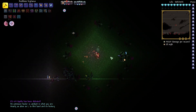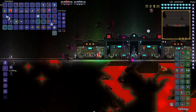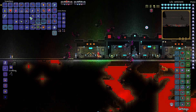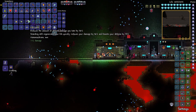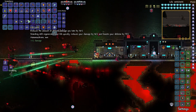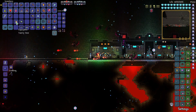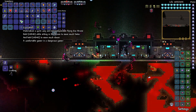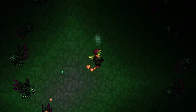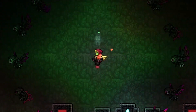Oh my gosh, that was amazing. We have exo prisms, we've got the Drayden mask — it actually looks pretty cool. And then we've got Drayden's Heart: reduces the amount of defense damage you take by 50, standing still regenerates your life quickly, reduces your damage by 50, and boosts your defense by 75. Wow, that's a very powerful defensive accessory. And we've got the Exo Box — it materializes a cozy, extremely nimble flying exo throne — it's a mount!